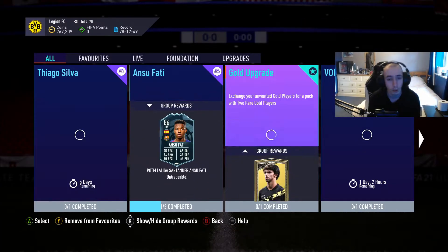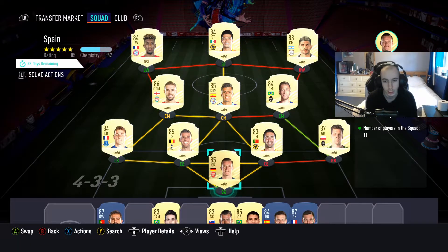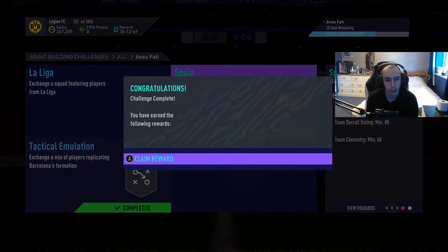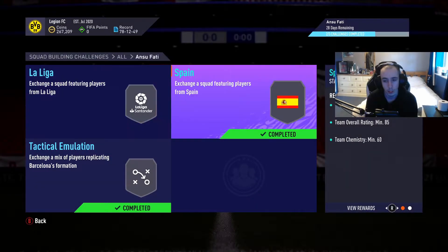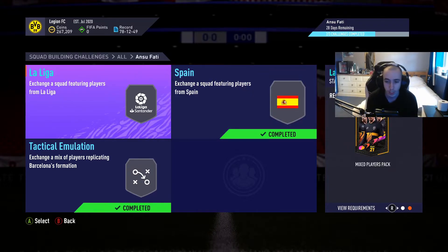So we've now removed all the players from our squad. We're going to jump back into Ansu Fati, going to Spain, and we're going to trade it in. And there we go — we get a Jumbo Premium Gold Player Pack for that, which these packs are dreadful.